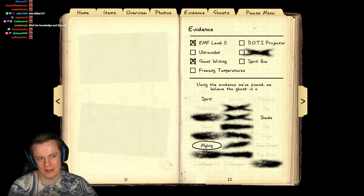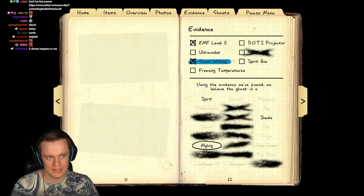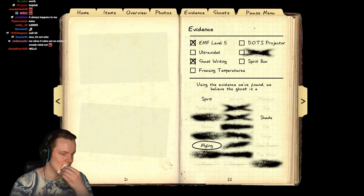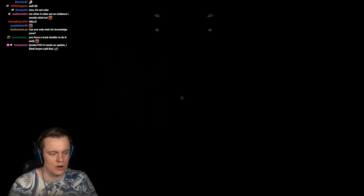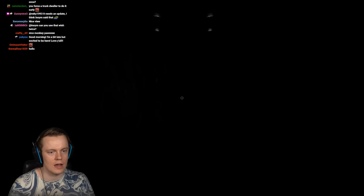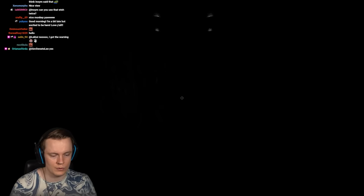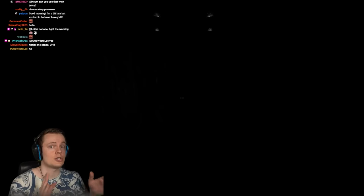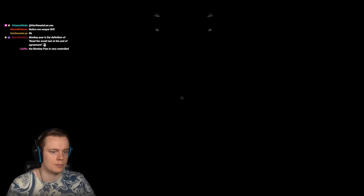The Monkey Paw isn't strong because of 'I wish for knowledge' — it's strong because you can find the ghost room, take a ghost photo, trigger hunts, etc. What's cool about 'I wish for sanity' is that it sets your sanity to 50%, so ghosts can hunt quickly after. But since it's not caused by a cursed possession, it doesn't trigger cursed hunts — so hunts stay short with a long grace period.